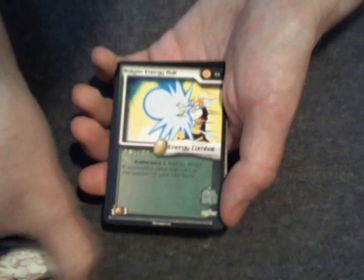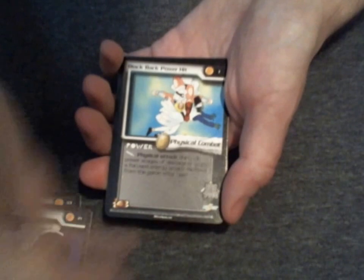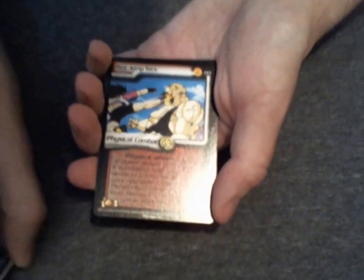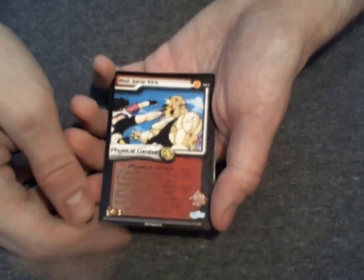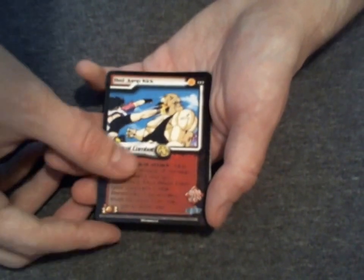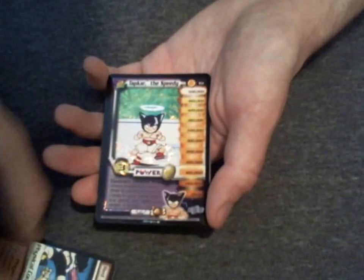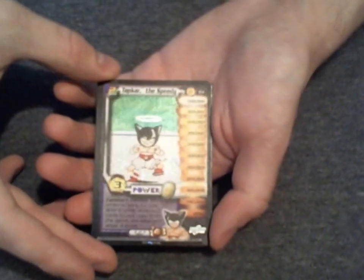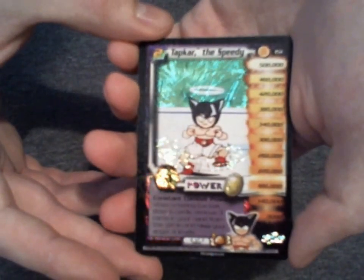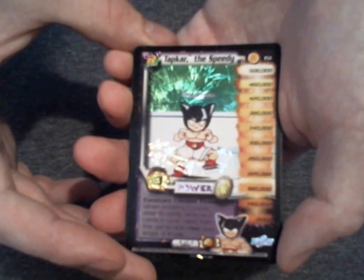Hoping to change some of that. Already with three masteries and a foil sensei, I'm happy. Here's a rare Red Jump Kick — it's good. I think I have all red rares except for this set, so I know I'm in need of some good red cards to put in a red deck, so this is good. And Tapcar the Speedy — a foil personality we haven't seen yet. Pretty rad.